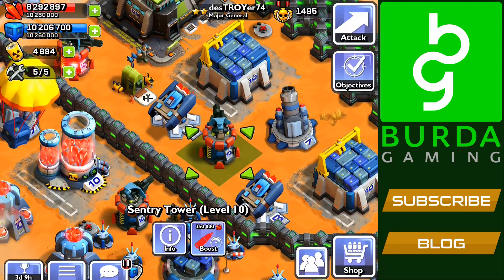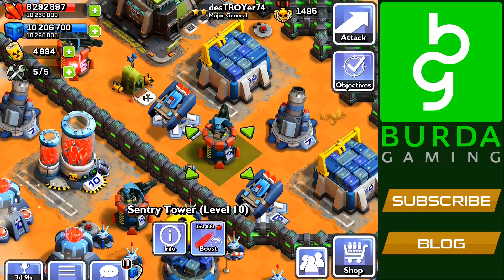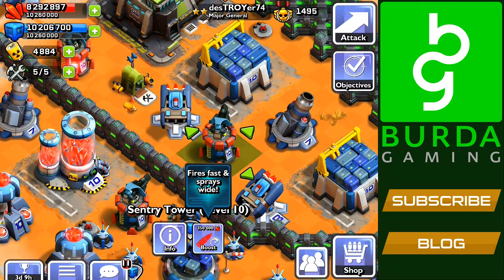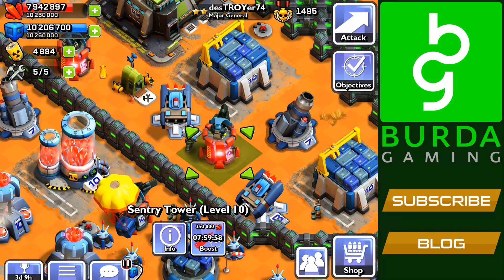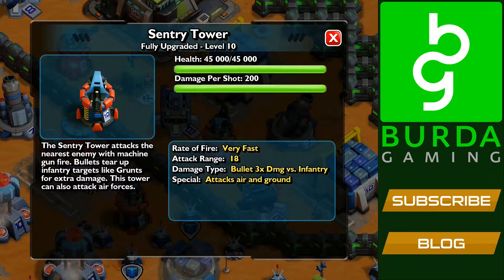So let's boost this, which costs 350,000 red mercury, and that will last for 8 hours. If you hold your finger down on the boost button, it shows you that it does fire fast and sprays wide. So when you let go, you can see the graphics have changed — there's a red glow around it. The stats show that the health is now 45,000, which is a 50% increase.